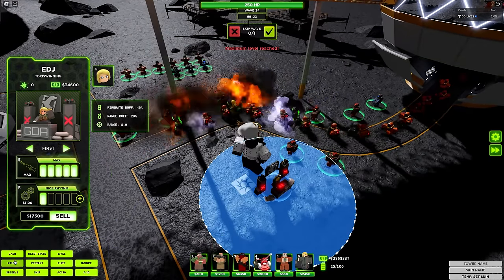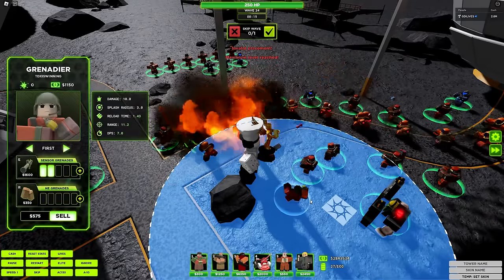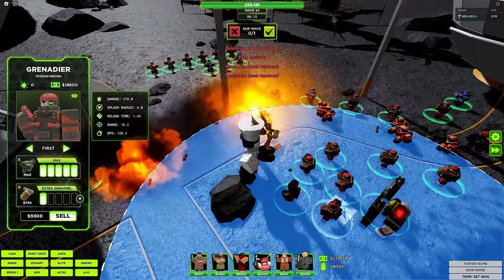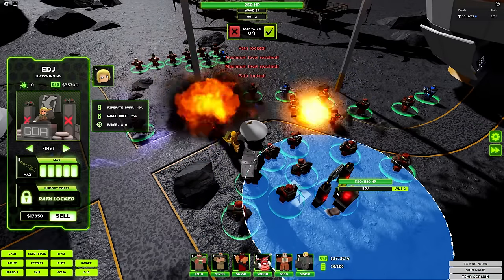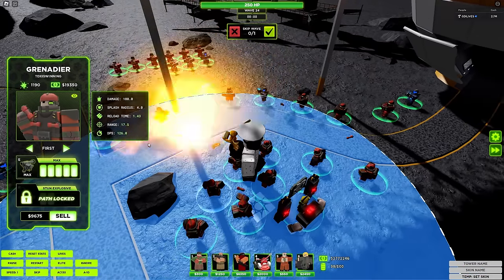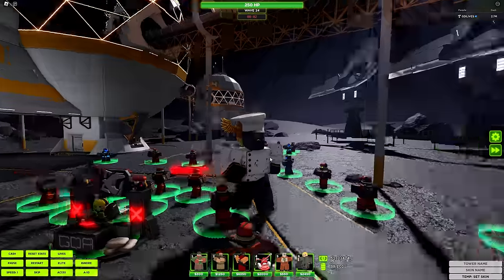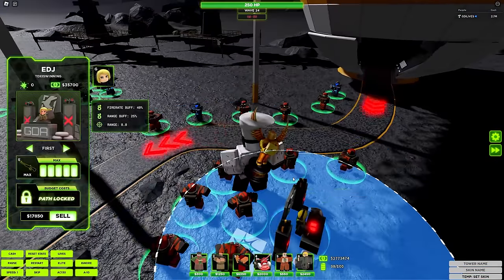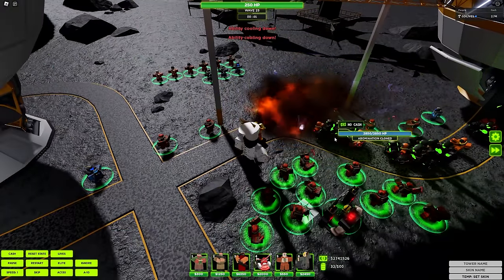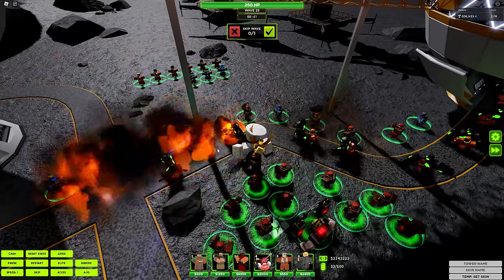We didn't even use DJ. So if we use DJ with this, it throws grenades really fast to the point where this might be OP. We're not even using the ability yet. Look at that — 126 DPS splash. I think it might be too OP right now. There is multiplier 3 — going to use the ability, and we have just absolutely decimated that horde.